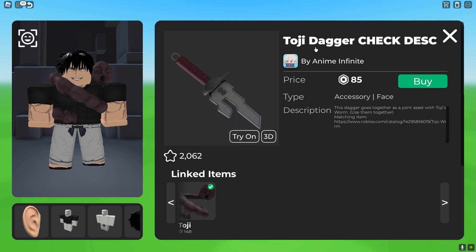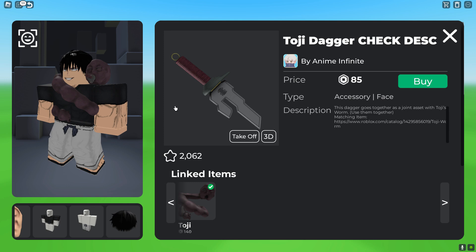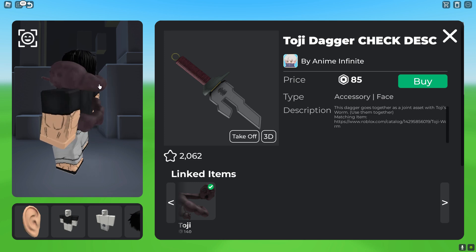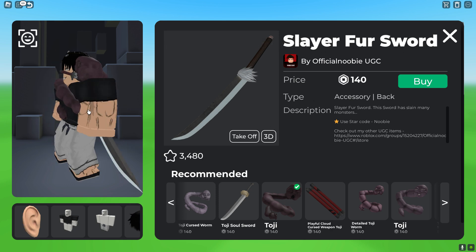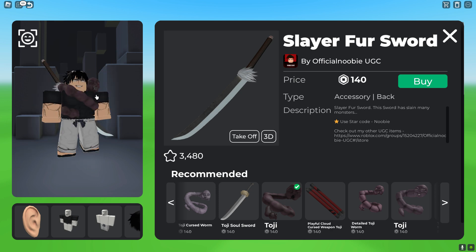After that, you guys want to go ahead and get the Toji dagger, which goes with the worm. And then after that, you guys want to go ahead and get the Slayer 4 first sword, which is 140 Robux, and it goes in the back of Toji.